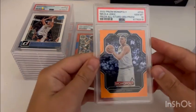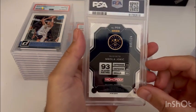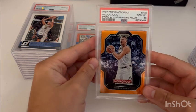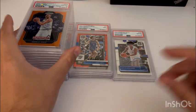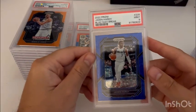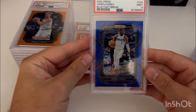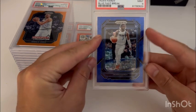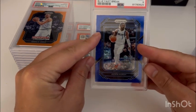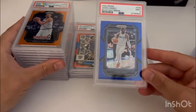And we have another one — the orange out of Monopoly Prism out of 124. Still batting a thousand on those Monopoly Prism Jokiches for this order. Back to Prism Fast Break — Jaden Hardy blue out of 150 got the PSA 9. Maybe a touch off center left to right, looks like the card is shifted a little, so that's probably what brought it down. I thought the centering was close enough for a 10 but ended up getting the nine.